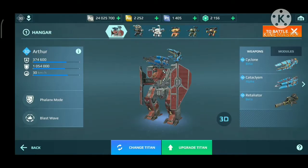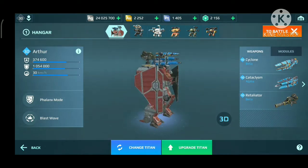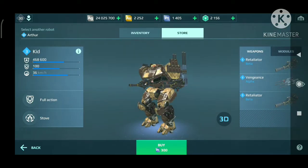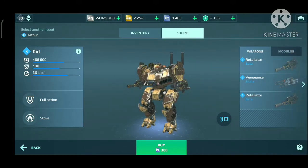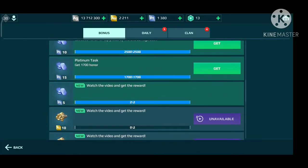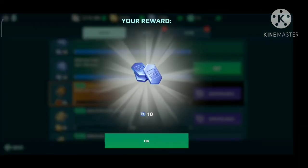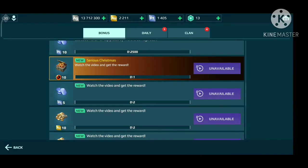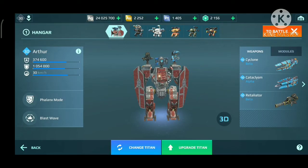Next, here's how to get a free Arthur Titan. When you reach level 30, you will unlock a free Kid Titan. Don't upgrade the Kid — instead upgrade its weapons and save platinum until you have 450, then buy the Arthur Titan and transfer the upgraded weapons from your Kid to your Arthur. Arthur is the best budget Titan and easier to obtain than others. After that, save platinum to buy the modules you want for your Arthur.